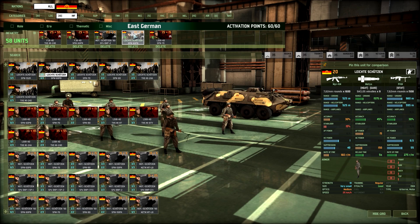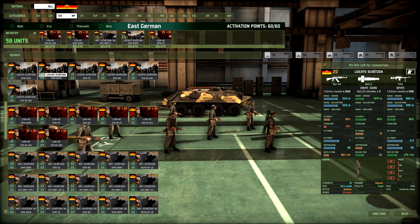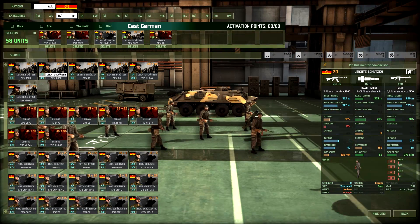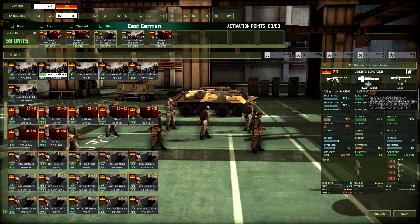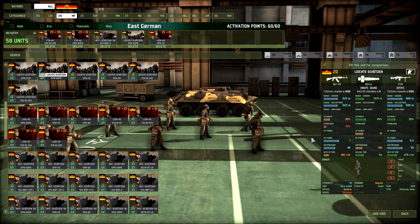Then we have the Light Chutzen, which is basically like US Riflemen. They have the Metis with 15 AP and 45% accuracy — not a fast-moving ATGM, but really awesome. I've used it in previous videos; you should see it — just look at the playlist with the East German flag and check that out if you want to see this deck in action. They also have some PKMs and an AK-47.